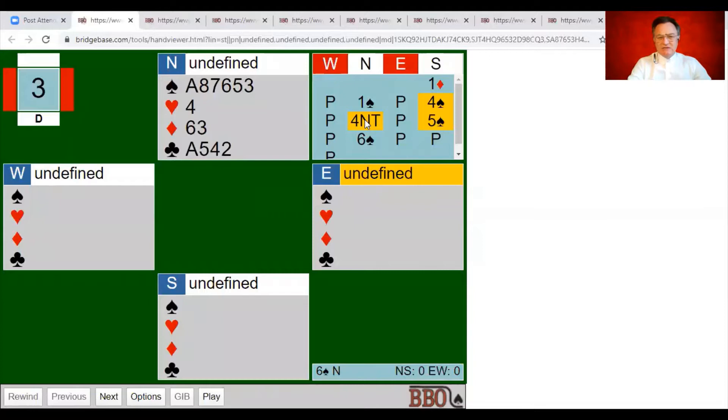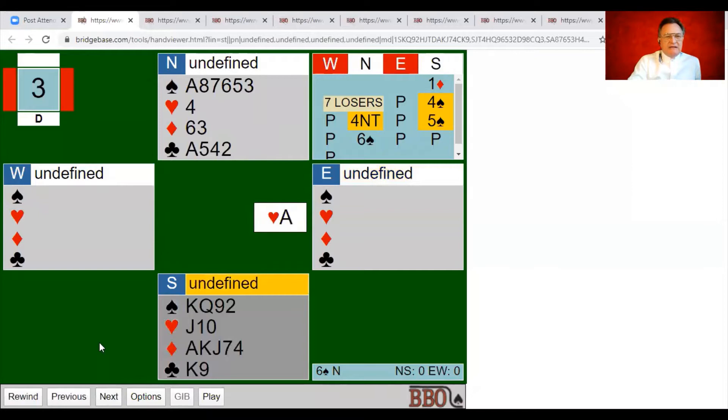We use Roman Key Card Blackwood. Partner shows two key cards plus the queen. You've got two key cards yourself — four key cards plus the queen is the minimum needed to look for slam. It's possible that without the queen of trumps you might have risked slam anyway, because with six spades opposite four that's ten, and missing only three you'd expect the queen to drop. Partner has it, so we bid slam.